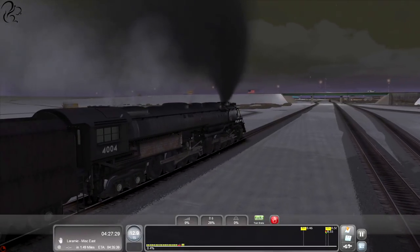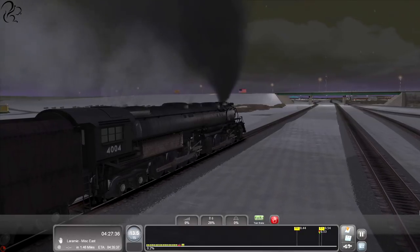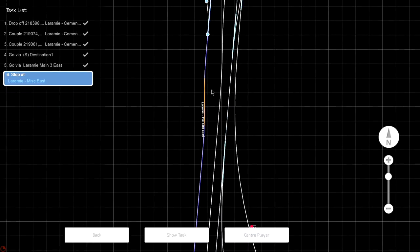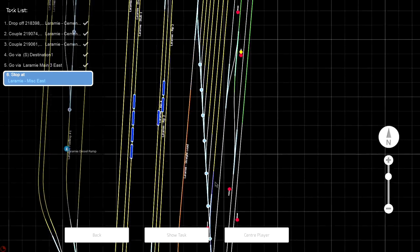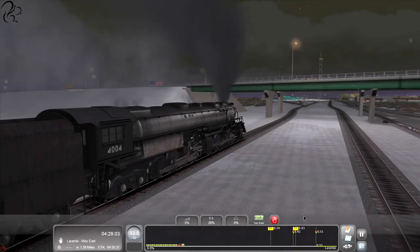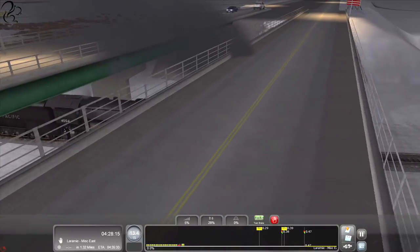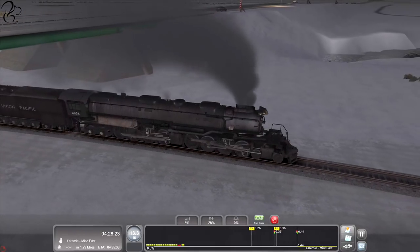Let's listen to the noises - bits of metal clanking around, it's so cool. Back off the throttle a little bit. We are here on the map - the line we are taking is this one. This is a complicated set of tracks, going to put us here at Laramie Miss East, he says hopefully. Let's look at the cars - yeah, those cars look markedly improved, they look a lot more realistic.